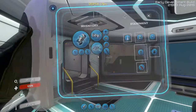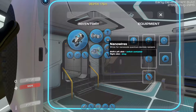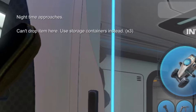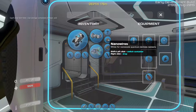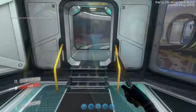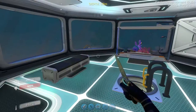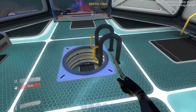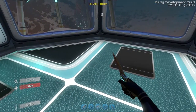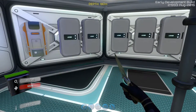Usually you could drop loot in your base, on your cyclops, or on your life pod, but now when you try to do that you get a message saying 'Can't drop item here, use storage containers instead.' It's probably to cut out glitches or bugs if the player wants to dump like hundreds of pieces of titanium on the base floor.